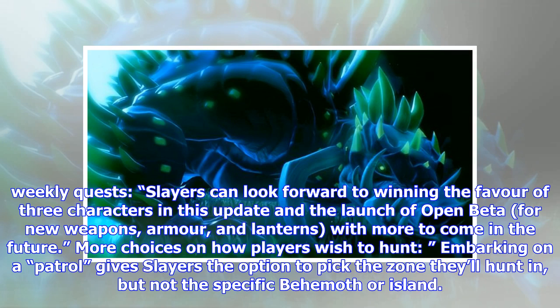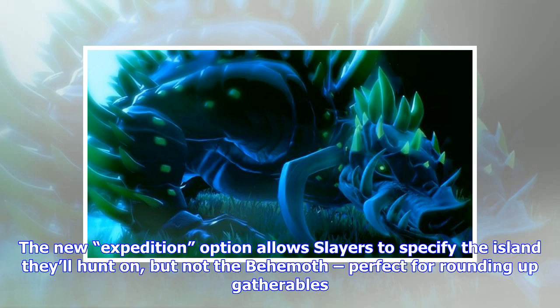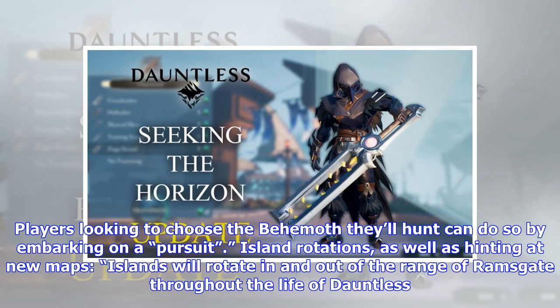There are also more choices in how players wish to hunt. Embarking on a patrol gives slayers the option to pick the zone they'll hunt in, but not the specific behemoth or island, and you'll receive bonus Aetheric Knight for your contributions. The new expedition option allows slayers to specify the island they'll hunt on but not the behemoth, perfect for rounding up gatherables — and you'll bring back an additional bundle of gatherables. Players looking to choose the behemoth they'll hunt can do so by embarking on a pursuit.